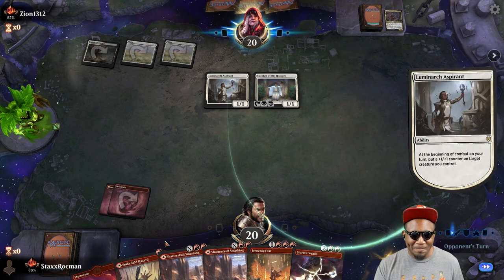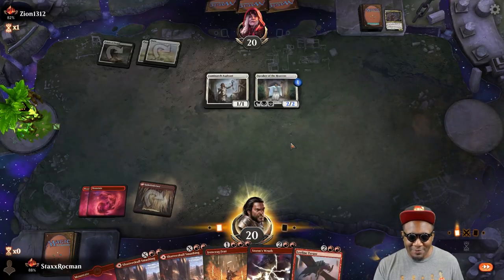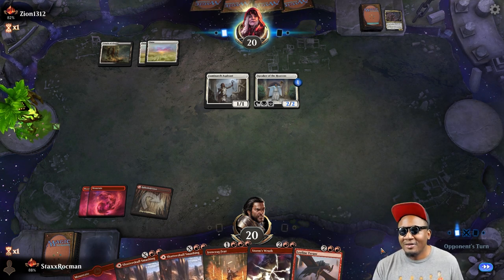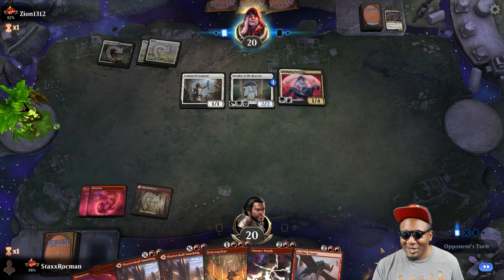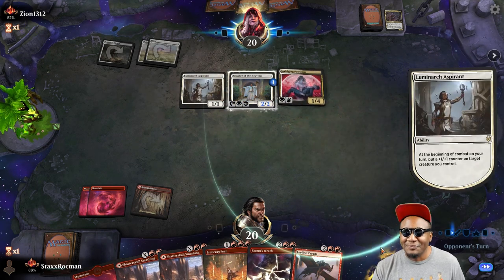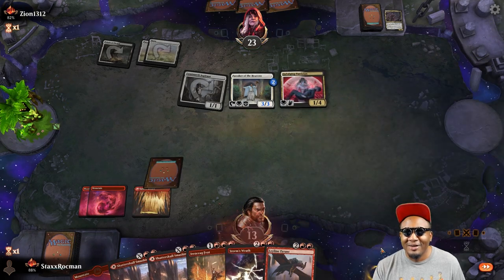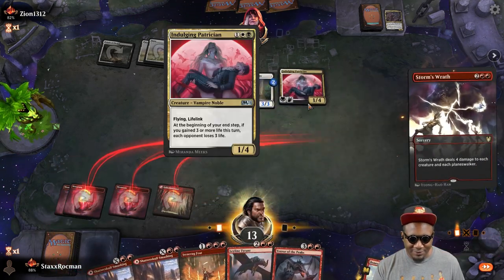Oh, there's a Speaker — let's play this down and tap, and let him play something else. Storm's Wrath next turn. This is another Aspirant — another Aspirant wouldn't have been bad, it would have made Speaker a 4/4, but he still dies to the roast. But now all of your guys die to the roast. Should have put that counter on your vampire there. Yeah, let's get him out of here.